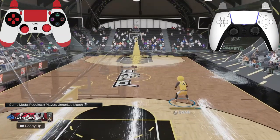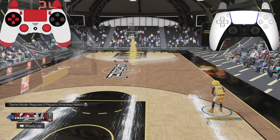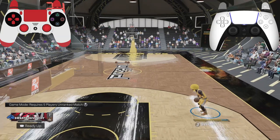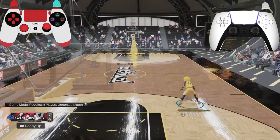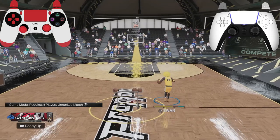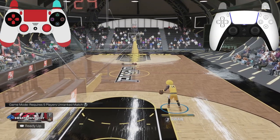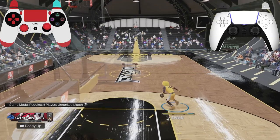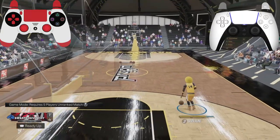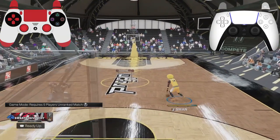Now to do the momentum spam, you're gonna flick your left stick diagonally upwards while you flick your right stick up and that's how you do a momentum move. You don't even have to hold R2 — I don't really know how to dribble without R2, but you can't chain as well without it. So the way I do it is I hold R2 and then you see how I just spam the momentum.